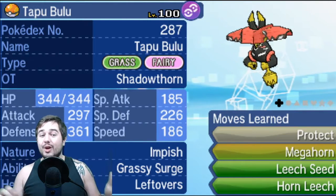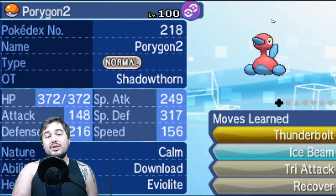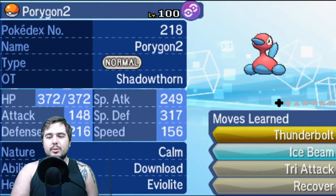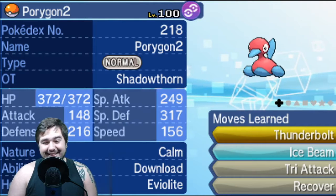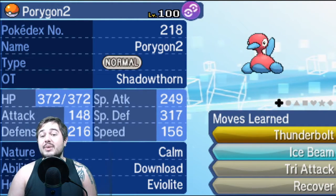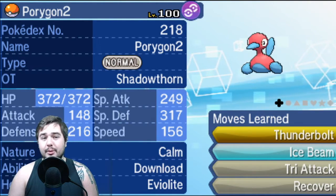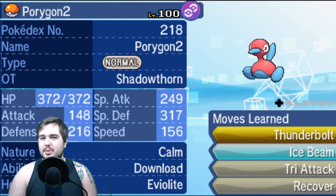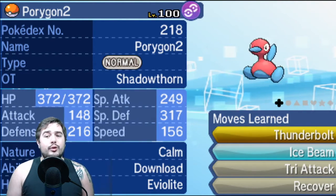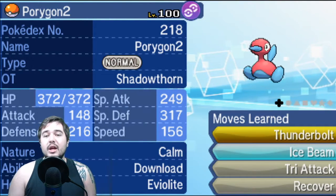I wanted a tech to draw attention away from Buzzwole, Salamence, and Golem, so I threw on a specially defensive Porygon2. The awesome thing about P2 is that whenever someone sees it, they instantly think Trick Room, so they think 'I need to Taunt it' — which is why I don't have Taunt. I have Recover, three attacks: Bolt Beam and Tri Attack. Bolt Beam is mainly to hurt Celesteela and Garchomp. My designated lead is P2 plus Muk when I see a Garchomp. It's really nice to force people to think they need to Taunt me to prevent Trick Room, when it's not a Trick Room team at all.